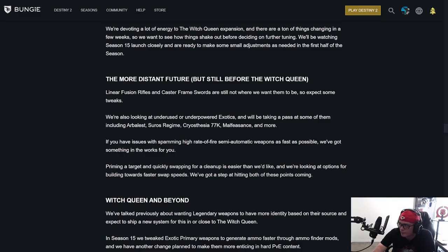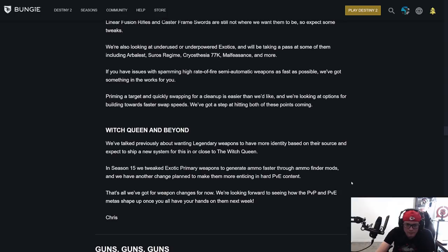If you have issues with spamming high rate of fire semi-auto weapons as fast as possible, they've got something in the works. Priming a target and quickly swapping for a cleanup is easier than they'd like, and they're looking at options for building towards faster swap speeds. Witch Queen and beyond: legendary weapons will have more identity based on their source — a new system for this is expected in or close to the Witch Queen. They also tweaked exotic primary weapons to generate ammo quicker through ammo finder mods.